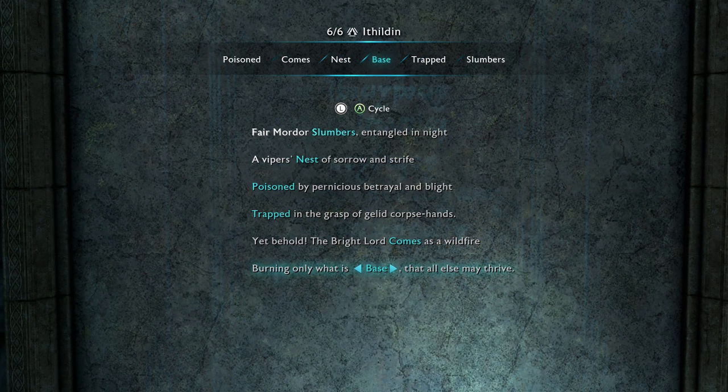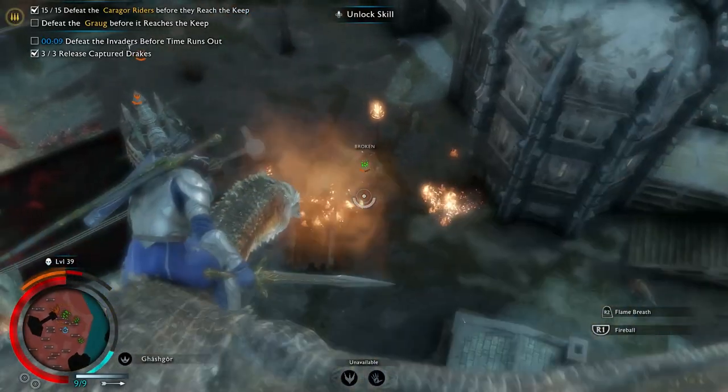Last but not least is Seregost's Elven door. First Slumbers, then Nest, then Poisoned, then Trapped, then Comes, and last but not least, Base. This will get you the Bright Lord's Dagger. There you go — now you've got all the Bright Lord items!